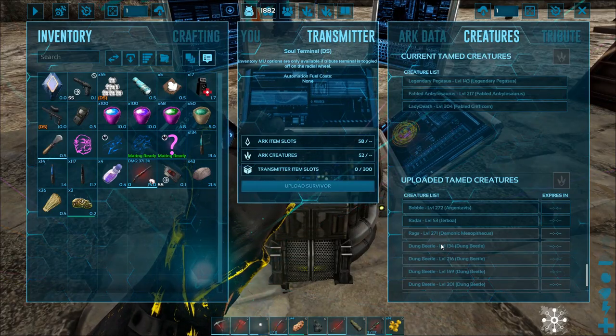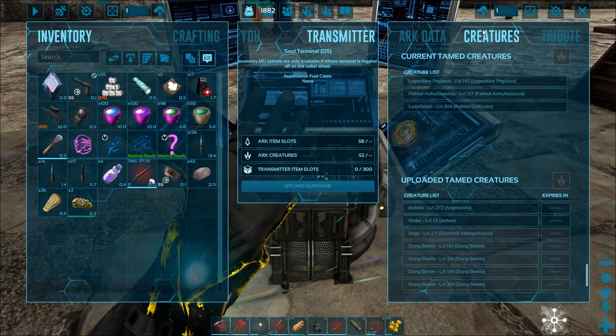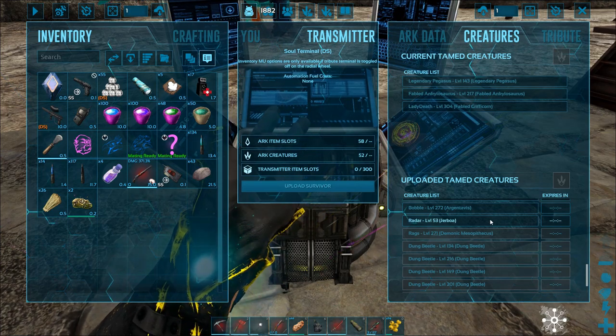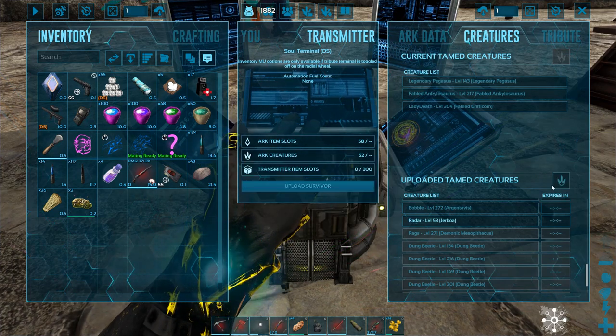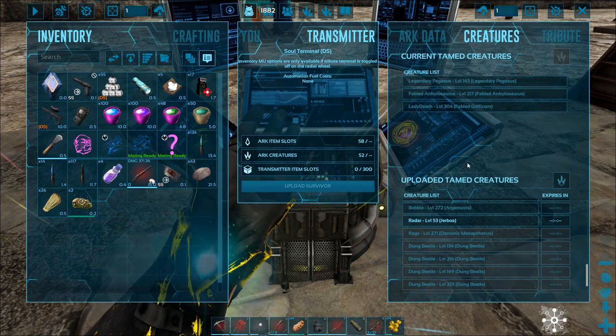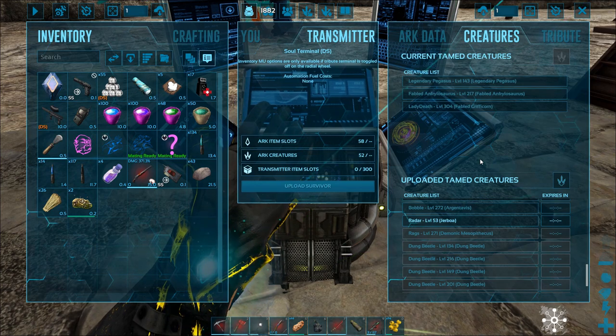Alright guys, I have some dinos stuck in the obelisk and I want to show you how to get rid of these. It's a real annoying thing. I'm going to go kind of quick in this video so if you need to pause it please do. You can have dinos stuck or you can have items just messed up in there. It's a real simple fix and it does two things, which I'll show you.